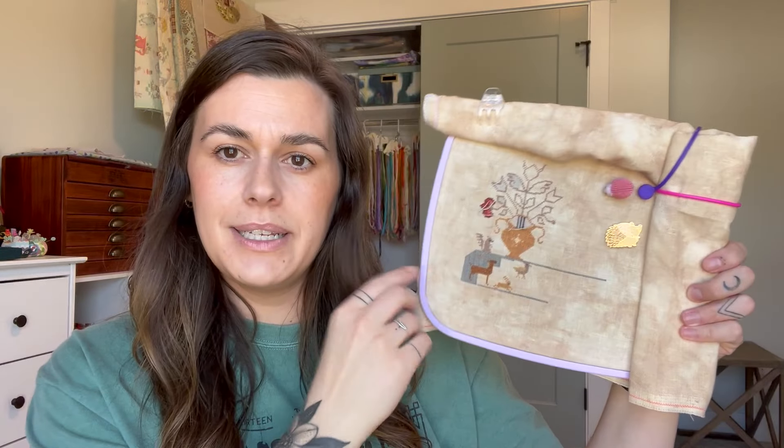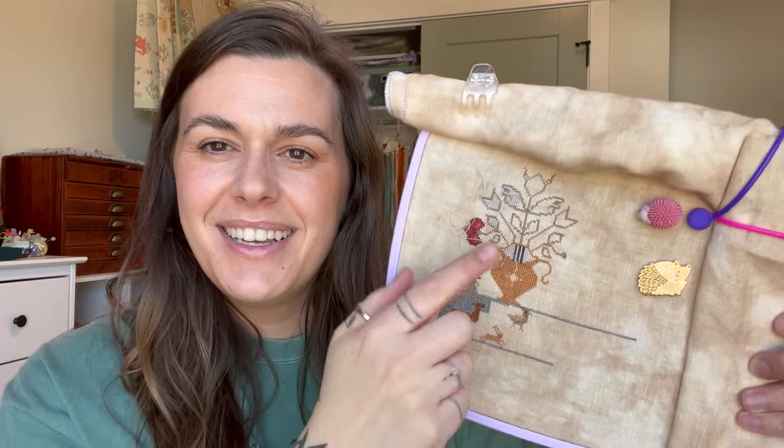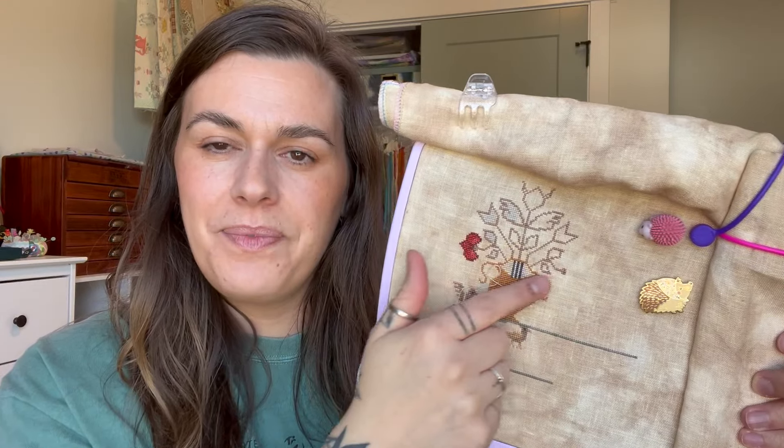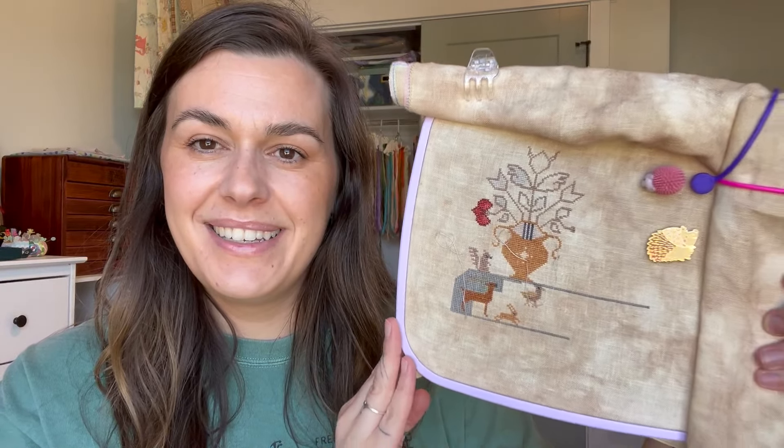The other WIP I worked on is Dwelling Place. I'm stitching this with my mother-in-law for her birthday, and Bernadette from Burn Stitches also joined us stitching this one. I'm stitching it on 40 count Dirty Teacup from Needle and Flax. I did all the plant work in the pot and I just keep alternating with a strand of blue, but it's really pretty.